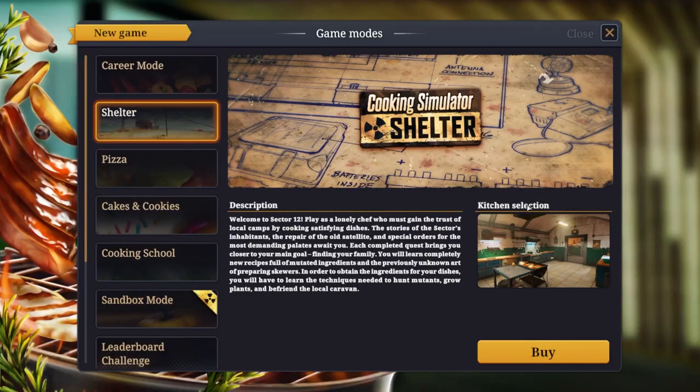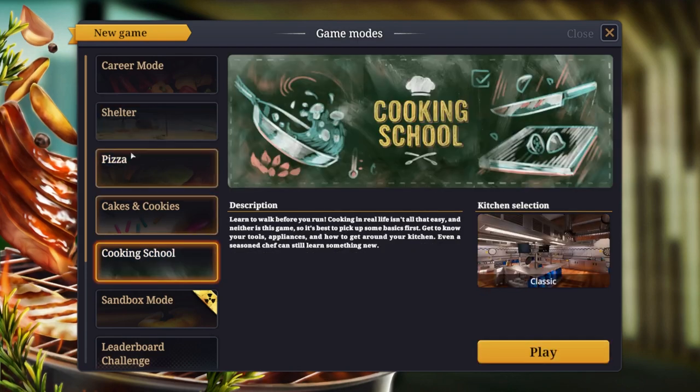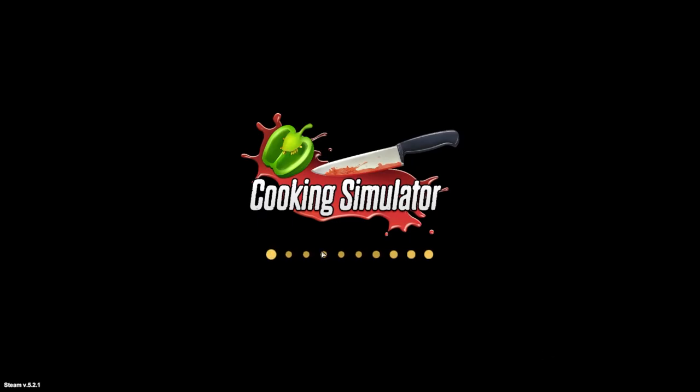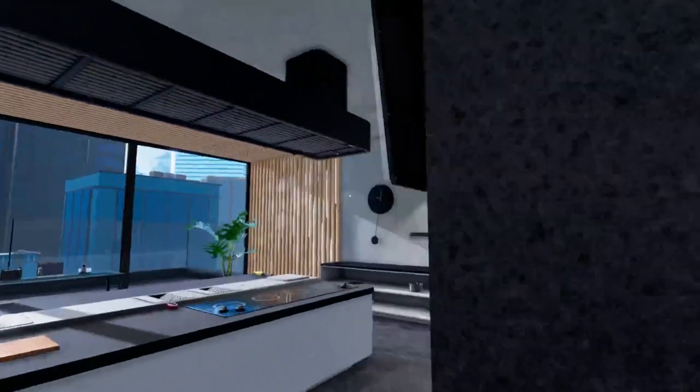The shelter one seems interesting because you're in a shelter. Fine — I'll go back to my job. I'll make the stupid salmon and potatoes or whatever the hell it was.